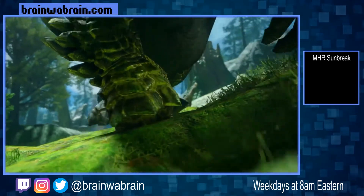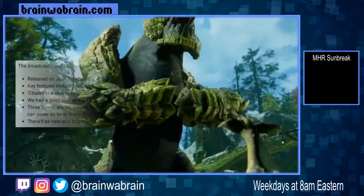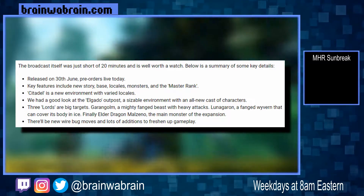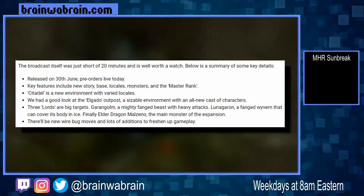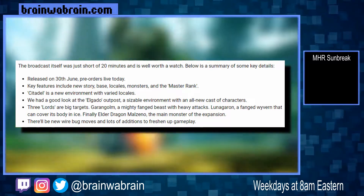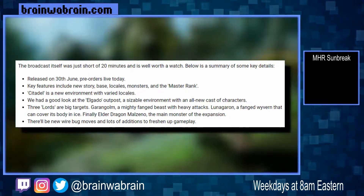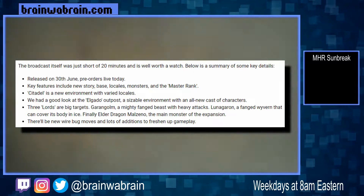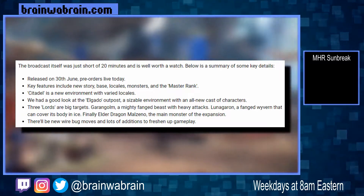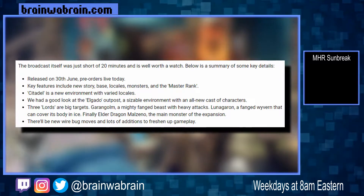First, let's take a look at what was announced in that Monster Hunter Rise Sunbreak digital event. We have a quick summary here from Nintendo Life. It releases on June 30th and pre-orders are already live. Key features include new story, base, locales, monsters, and the master rank. Citadel is a new environment with varied locales. We had a good look at the Elgado Outpost, a sizable environment with an all-new cast of characters. The three lords are the big targets in this expansion, and there will be new wirebug moves and lots of additions to freshen up gameplay.